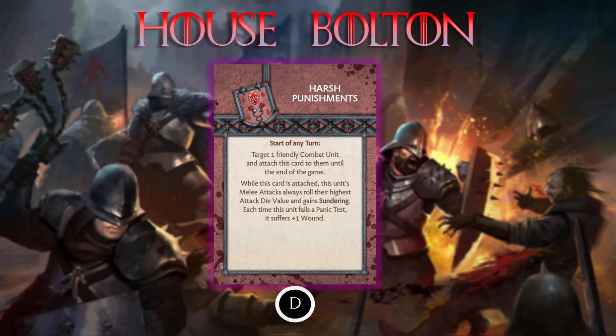Moving on to the best card in my opinion — the quest card for House Bolton — Harsh Punishments. Unlike some other quest cards, this one doesn't really require any setup or tokens. You just attach it onto one of your friendly combat units, and for the rest of the game that unit will always roll its highest attack die and have Sundering. The only downside is that when you fail a panic test, you suffer plus one wound — which is a really easy payoff for such a good game-long buff. It used to also give you a panic token immediately, but that part was removed, making it an even better card.